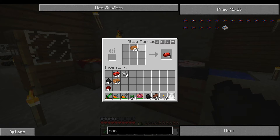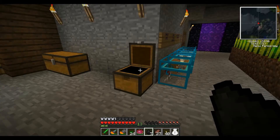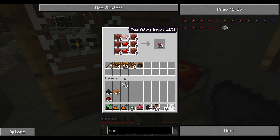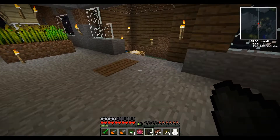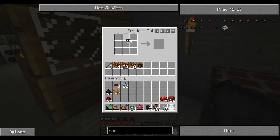All right, let's take the stuff out of the alloy furnace. We can use any of these colors for the bundled wire, so we're just gonna take the one where we have the most — the red wool — and use that for the bundled wire. All right, that'll work. Let's get some more string and start making some bundled wire. I forget how it went — I think it was something like this. Yep, that's it.